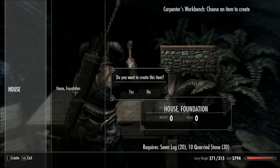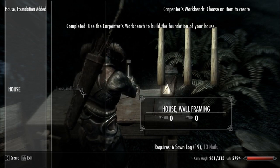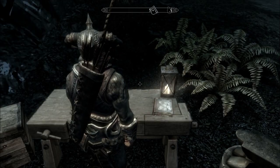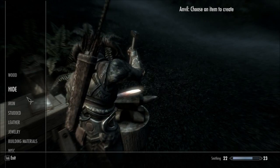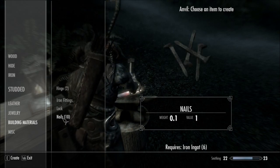Let's make the foundation. Let's frame the walls. I need ten nails. I'm guessing I make them here. Building materials. Nails. Yes.